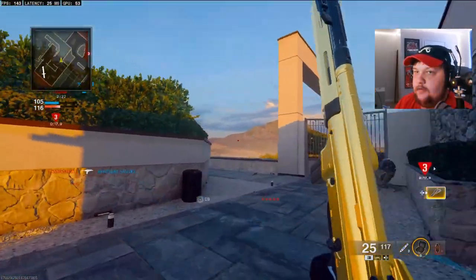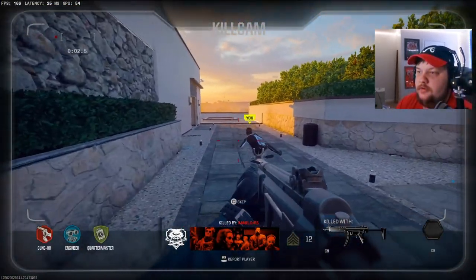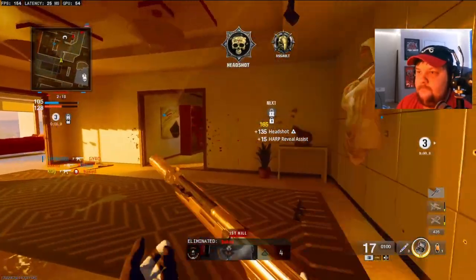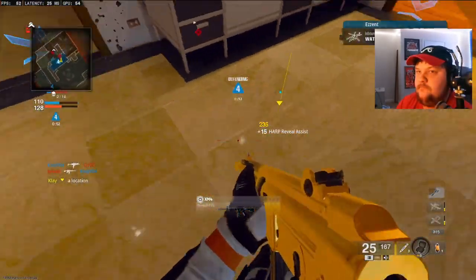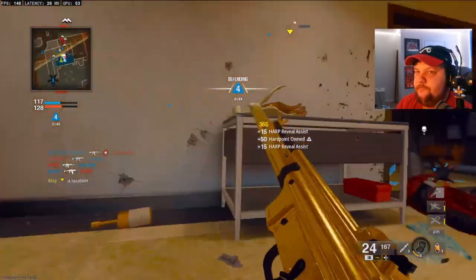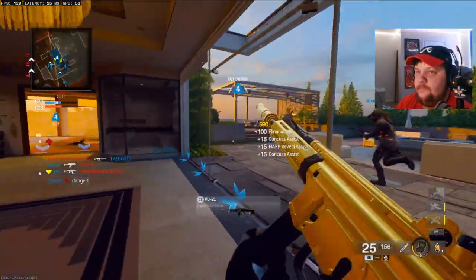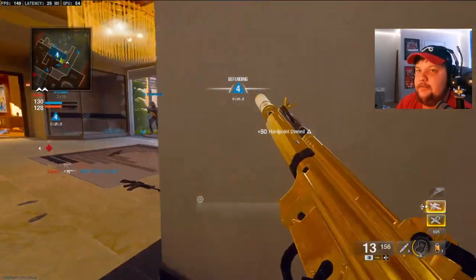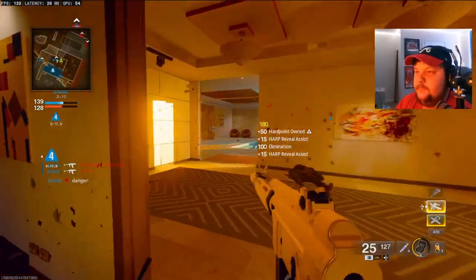I didn't even see him right there — he's just chilling in a corner. I wish I could force my teammates onto the hill, that'd be funny. Y'all don't want to see me just sit on the hill — look at him, he's literally just staying in there.